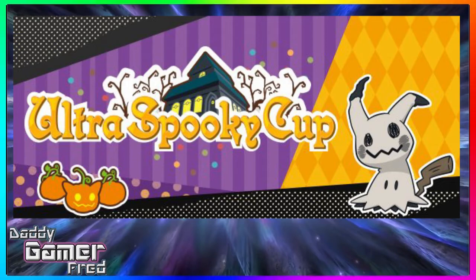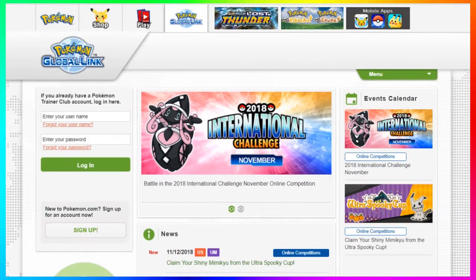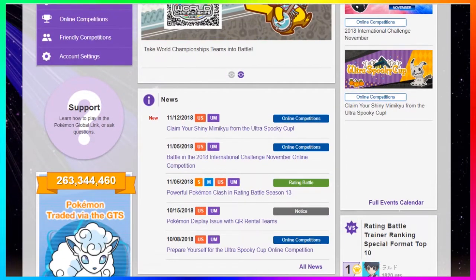I'm gonna walk you through exactly how to obtain the code to grab your shiny Mimikyu. First, go over to the official Pokemon website — pokemon.com — it will take you to the correct domain. At the top you're going to see Pokemon Global Link, which is where the Pokemon Company hosts all information concerning online competitions. Click the Global Link, and once you're on that page you need to sign in. Put your login name, put your password, and once you're signed in click the news tab that says 'Claim your Spooky Cup competition shiny Mimikyu.'